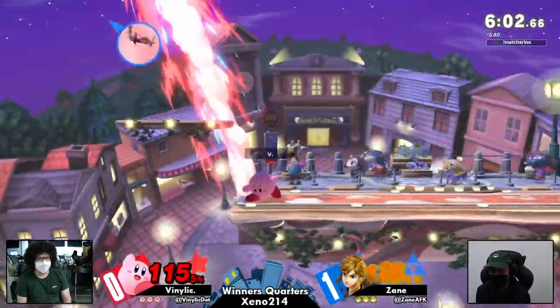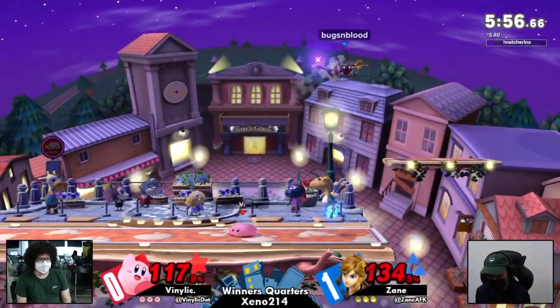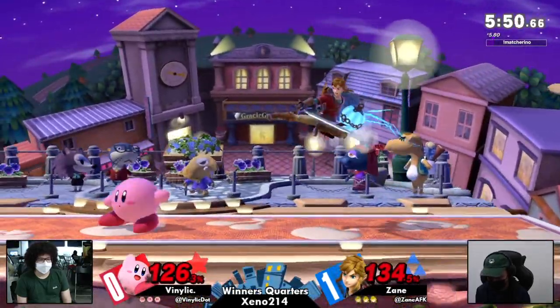Kirby should be utilizing duck a lot in this matchup, especially because Link has fairly slow aerials overall. And don't forget — down tilt is basically duck with a hitbox.